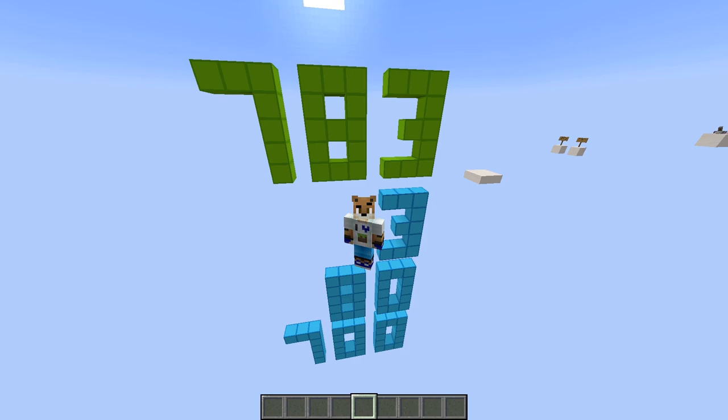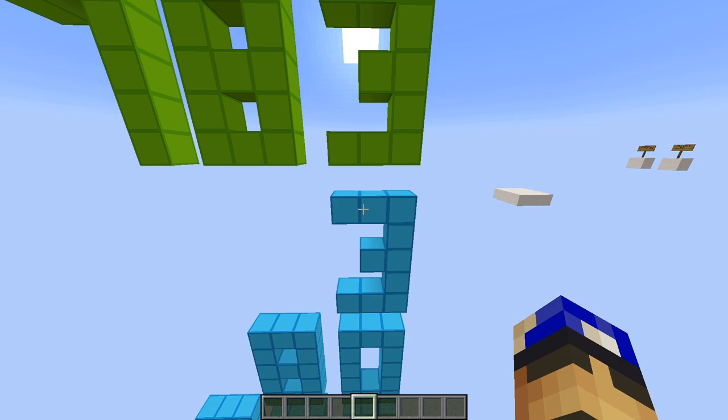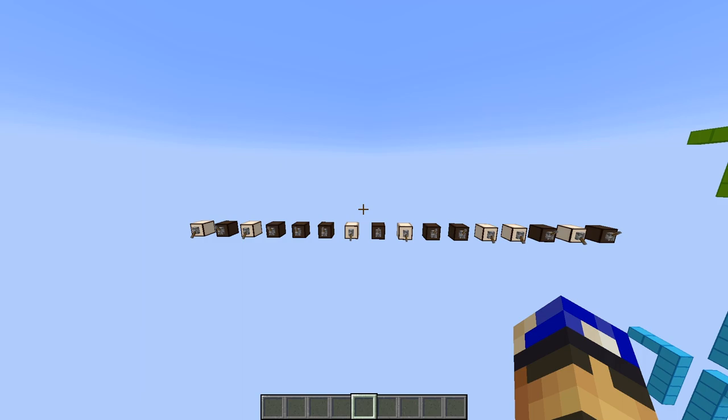If you don't know, the least significant digit is the digit that holds the least value in a number. Take, for example, 783. 3 is the least significant digit because 3 represents the quantity 3, whereas 8 represents 80, and 7 represents 700. So the least significant digit is always going to be the rightmost digit when you write down the number.